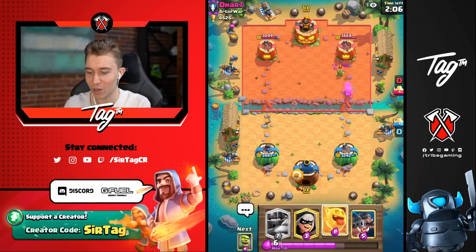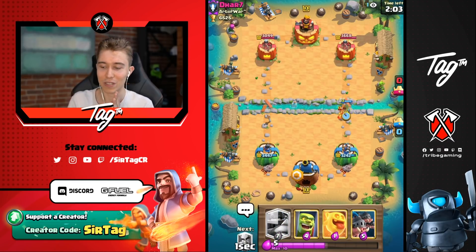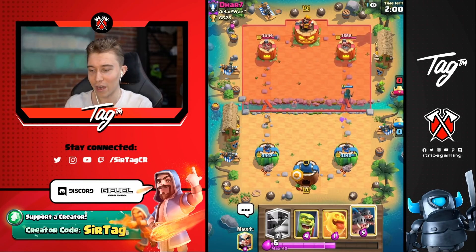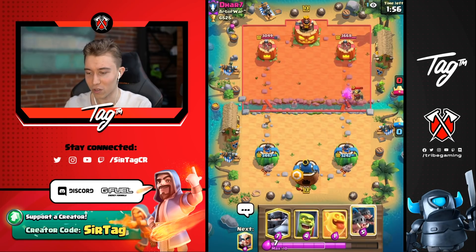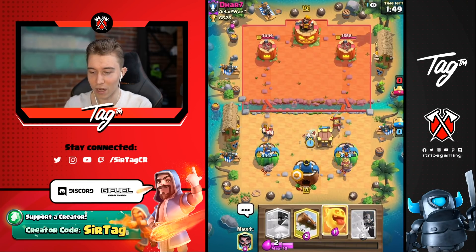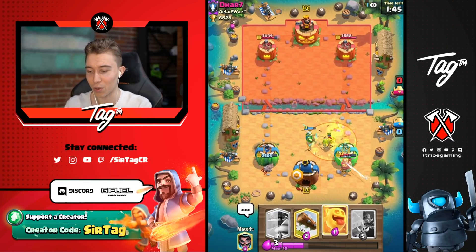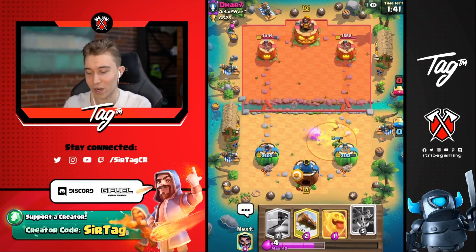Are we going to be forced to go in for a Bandit on that Spear Goblin? We're not forced to, but I kind of want to, because he doesn't have Spear Goblins in cycle — we know we're going to get a Knight from him. He might have Bomb Tower for the Royal Hogs, we'll see. I'm going to go for Goblin Cage, and then go in for Magic Archer on the left. The reason I'm ignoring the left-hand side is I want to make sure he's going to have dispersed damage — a lot of damage on the right, but nothing concentrated, so we're chilling.